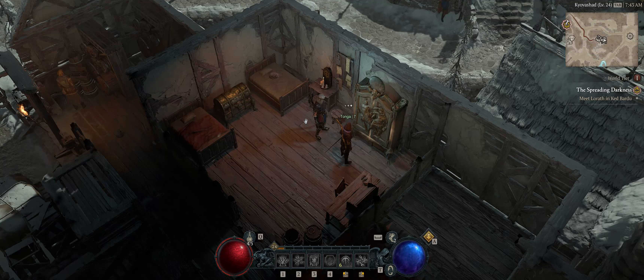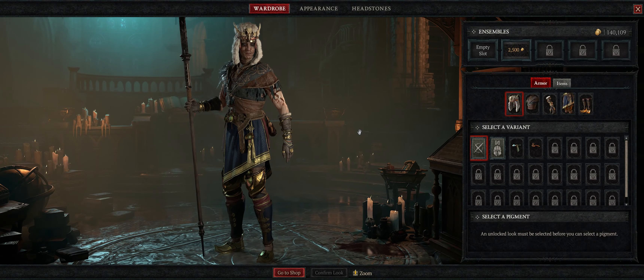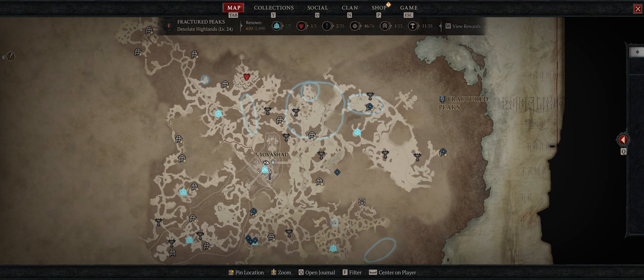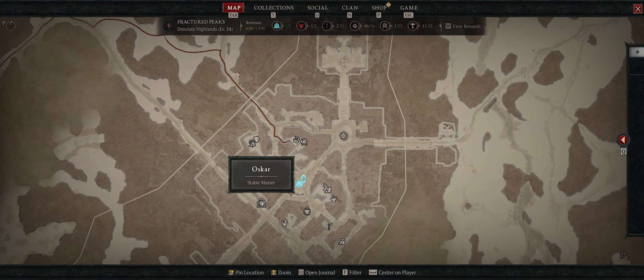Hey what's up everybody, Thunderbob here, and I just briefly want to show you, if you're not able to find this, how to get your wolf pet and your Shava trophy from the betas. It wasn't super obvious to me — I went in here a couple times and thought you don't unlock it right away, and then I finally found it. So I thought I would do a quick video showing you how to get those, and also look at the wardrobe and how to mess around with that.